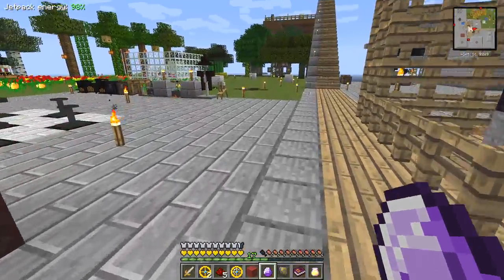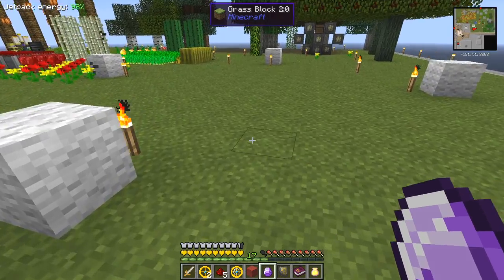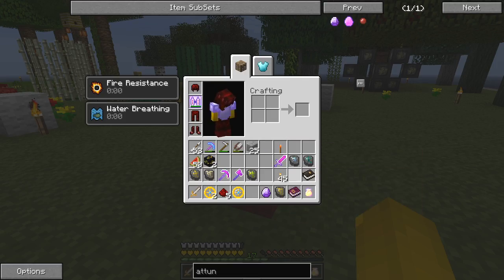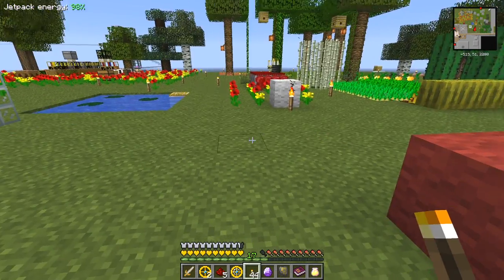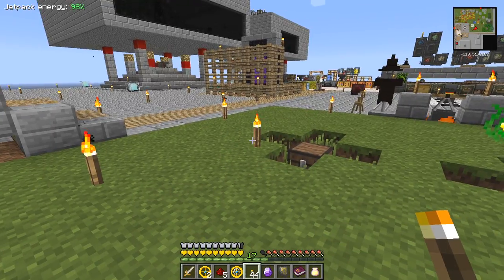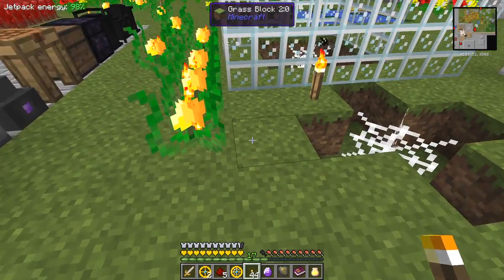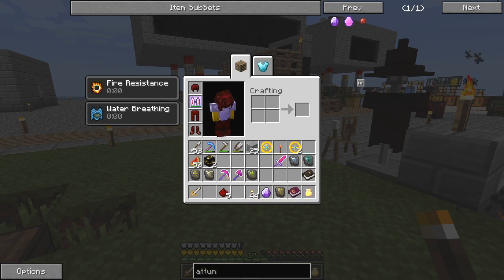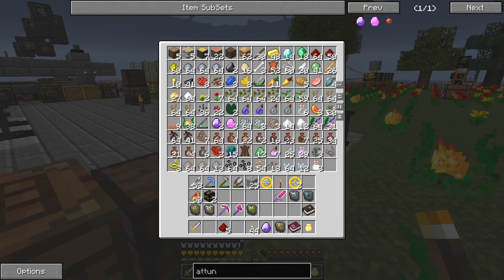What I should do of course is mark the middle of that again — I should have done that at the beginning. Need a torch on top of it — that's good. That looks about right. The next thing we need to do is make a critter snare. To make a critter snare you basically need a cobweb over some water, and we need to capture a zombie.